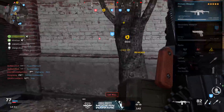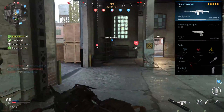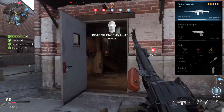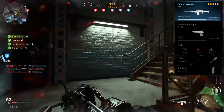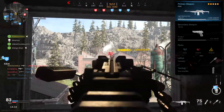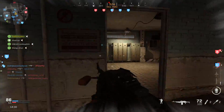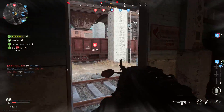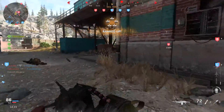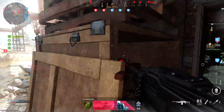For that long-range class setup: Desert Eagle for secondary — though you can use whatever you'd like — EOD, Hardline, and Shrapnel. We're using Shrapnel because we're also running Thermites, which are great in Ground War for taking out tanks — just two Thermites is all you need to disable an IAV. For tactical we've got a stun grenade. As for my overall thoughts, I do think the PKM is one of the better guns in the game and it is super underrated.